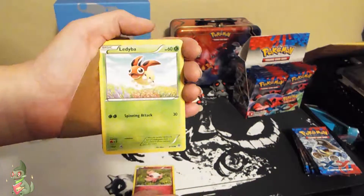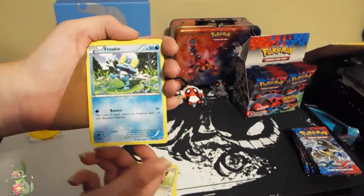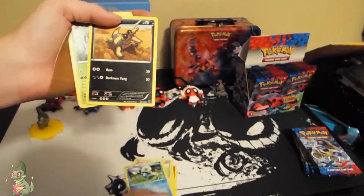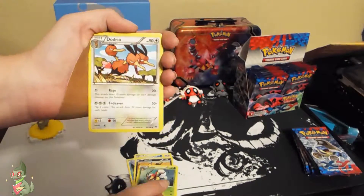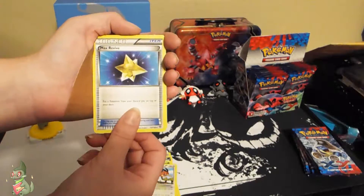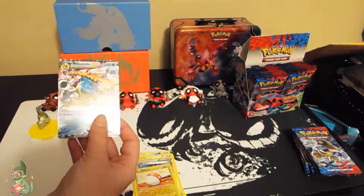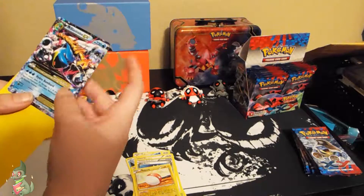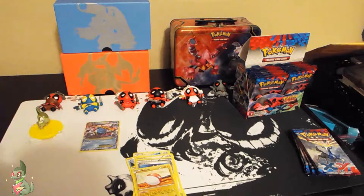Starting off strong, we have a Spritzy, a Ledyba, a Lillipup, a Froakie with a Sandile that wanted to go with it, a Litleo, a Dodrio, a Max Revive, a Voltorb Reverse, and a Mega Blastoise — which is always nice to see. Nice to start off strong, so let's get into the next pack.